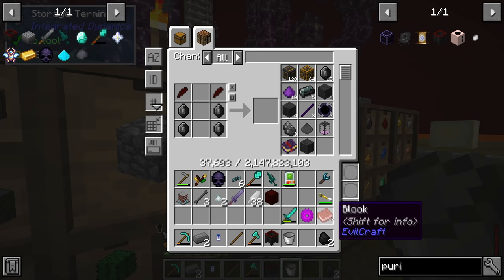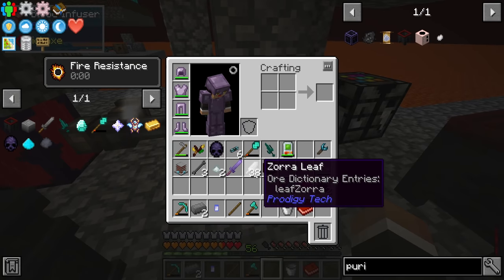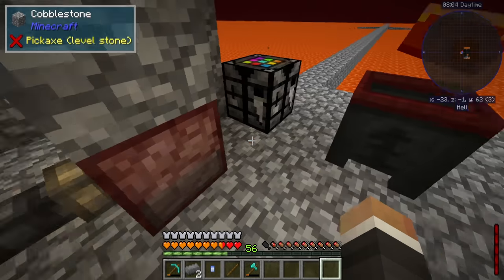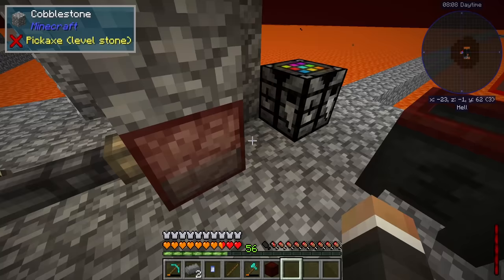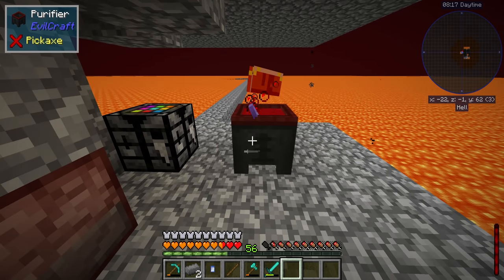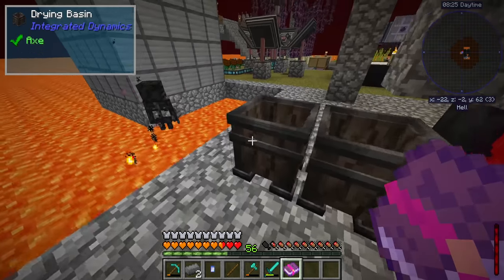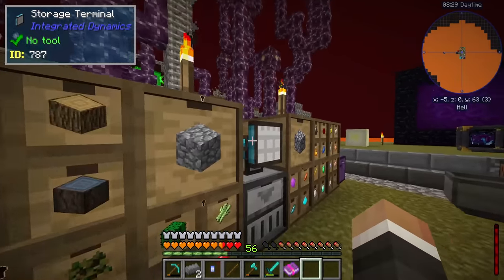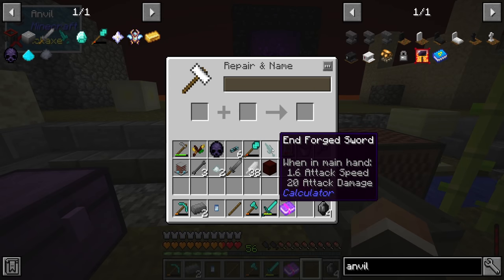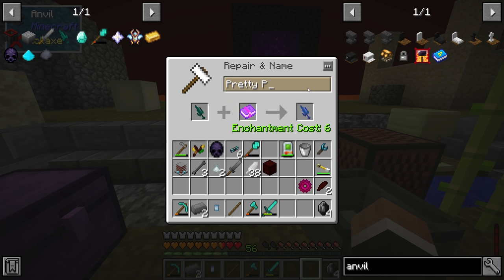We pull out the sword good as new and also grab the Sharpness 5 book. Then using a regular Minecraft anvil, we combine the end forged sword with the Sharpness 5 book to get an end forged sword with Sharpness 5 and an attack damage of 23. We'll call that pretty powerful. With our soul steel armor and this sword, we should probably be able to fight the pharaoh.